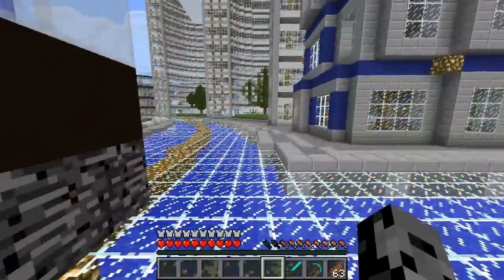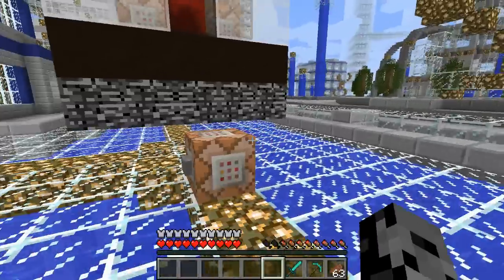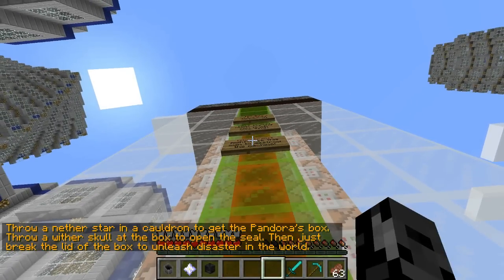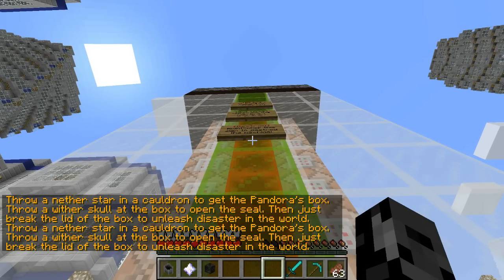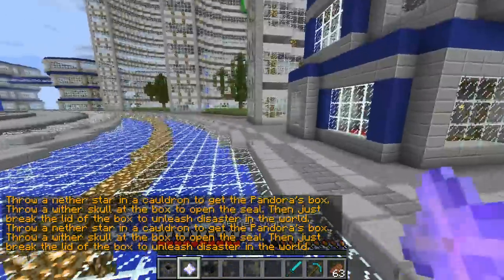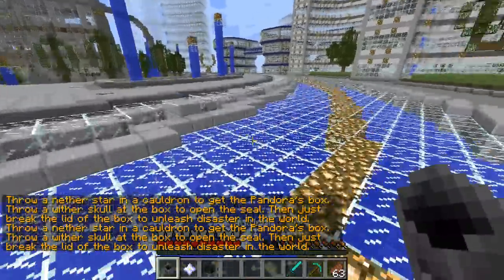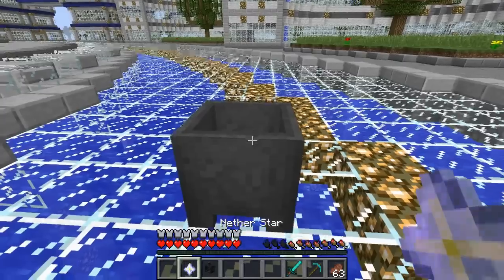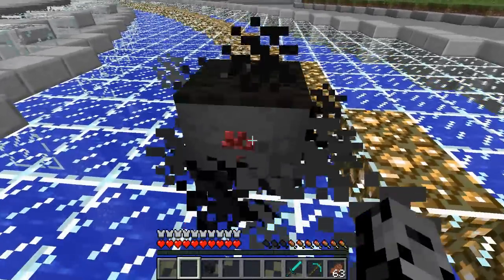I didn't realize this, but since I'm in survival, I don't know if I can reach it. Let's go for it — give me the items. Got it guys. So you have three different items right here. What you need to do is put down this one and then throw the nether star in it. Let's go for it. Boom.